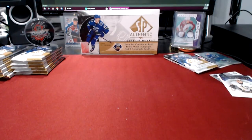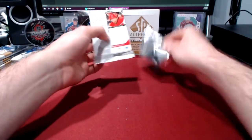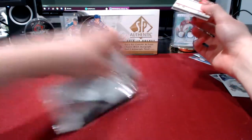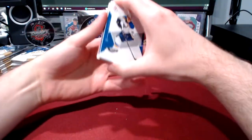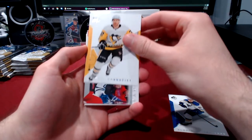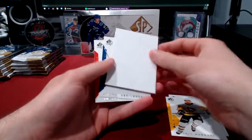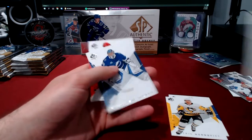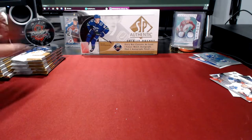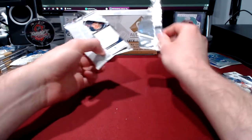All right, next pack - last pack of the right side of the box. Starting off we got a Tarasenko base, Hornqvist base, and an Authentic Moments of Morgan Riley. I'm not really a fan of them putting in crappy inserts like this for such a high-priced product. I really wish SP Authentic would go back to the old format - putting in three autos in a box for the price you're paying. I paid $135 for the box.